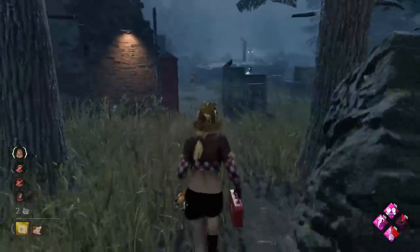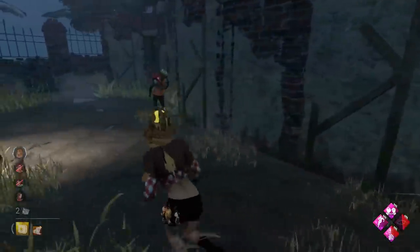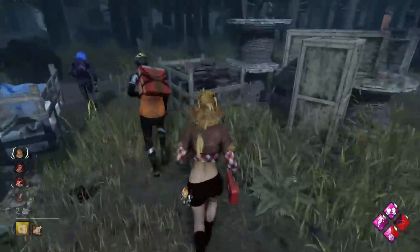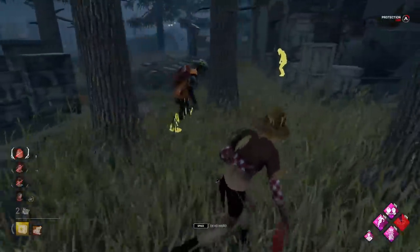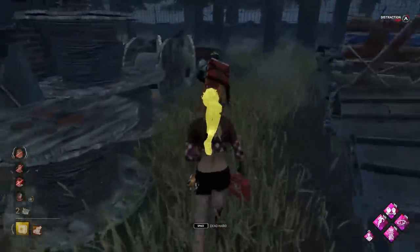Alright, let's help out the Dwight. One protection hit off Metaloman as well, so it's looking good this game. Watch out, Dwight. We got there in time for the protection hit. Two of them injured here as well. She might even go for the fang. There it is. And now we can take another one. We'll even try and dead hard a hit first.